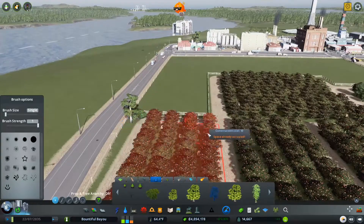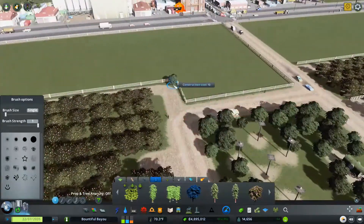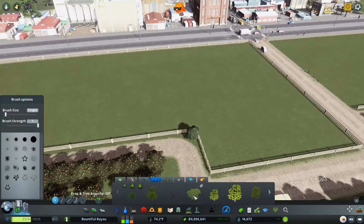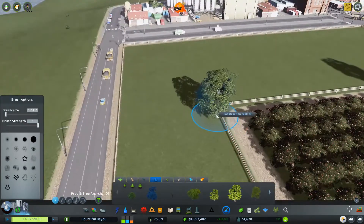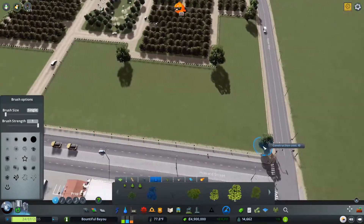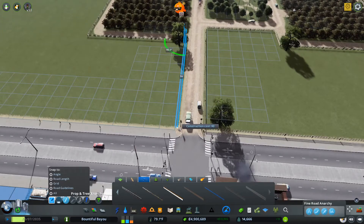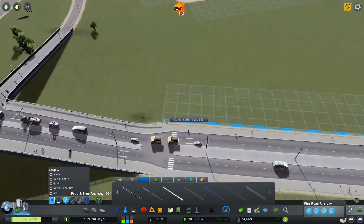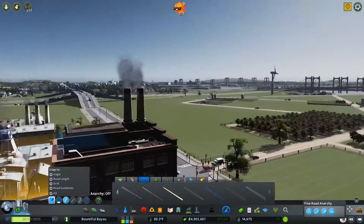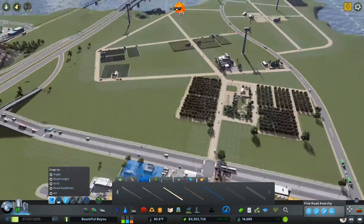Then what we can do is add just a couple trees around in here. This can all essentially be forested — we don't have to do that right now, but we're just sort of deciding where that's going to go. I'm going to bring this down as well, and this will extend out to here. I don't think there's going to be anything else on this road that I want — this is just going to be a little bit of forestry, and then continue the farms.